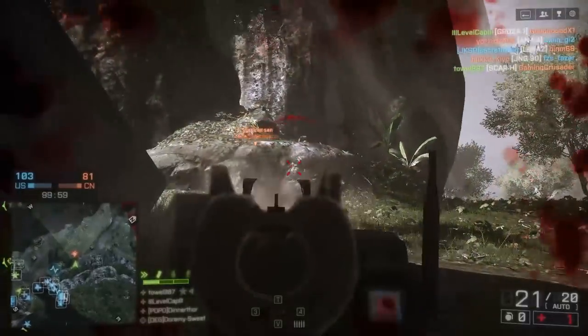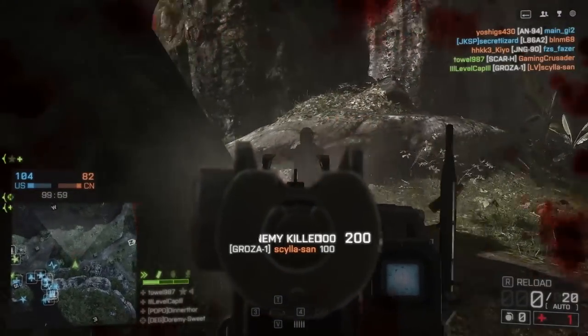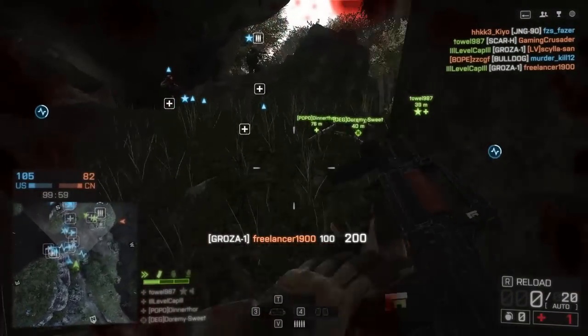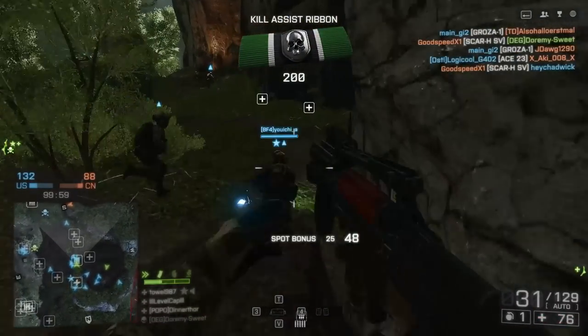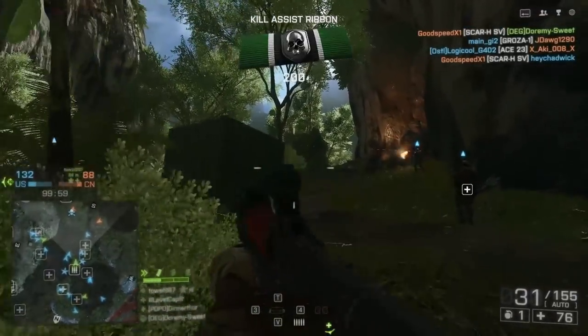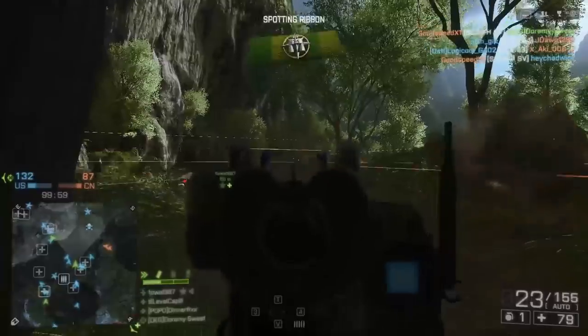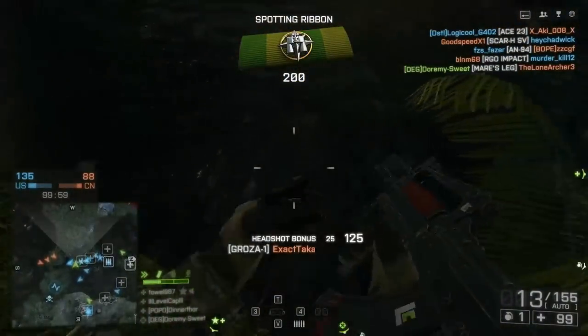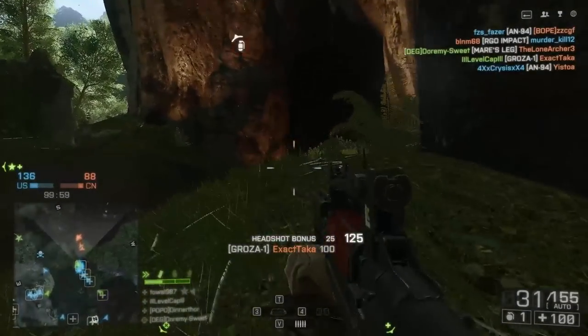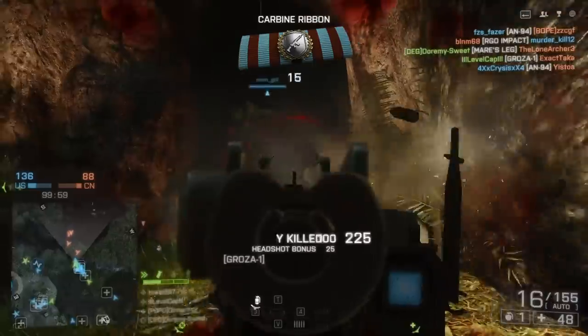On the bright side, it only takes 10 kills to unlock the Cobra sight, which is my personal favorite sight, and it looks pretty cool on this gun. And then if you have the auto spotter, which is available on carbines and DMRs if you bought the Final Stand expansion, I just slap that on there and the gun is good to go in pretty much its final state. I wouldn't do anything else to the weapon — you can pick whatever optic you want, but the Cobra is going to work just fine.